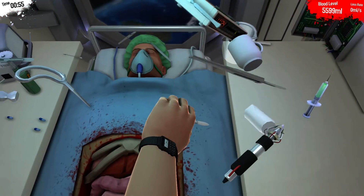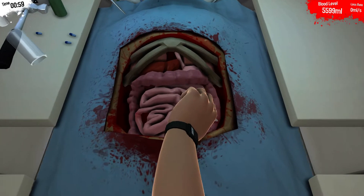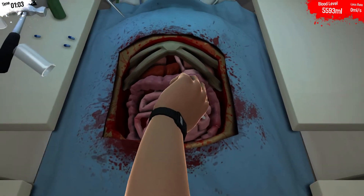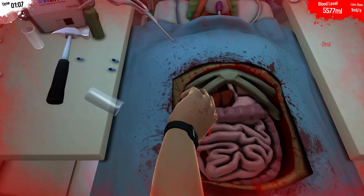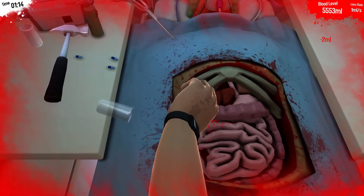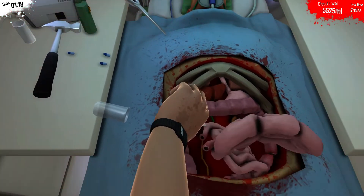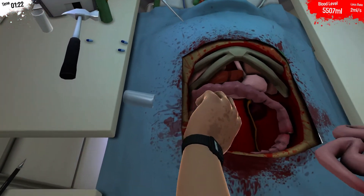Ideally, you want it to be facing straight up or as near straight up as you can get it. That might be possible — you can give it a shot. Okay, there's one. This is probably going to be hard though. You can't quite get it in there — oh wait, I got it. Lost a little bit of blood, but not too bad.